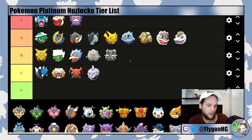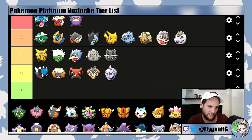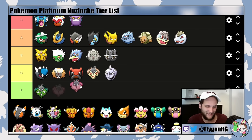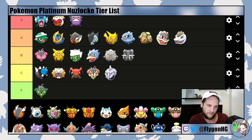For the Burmy evolutions: Wormadam Sand is C-tier — it gets X-Scissor and Earthquake for Maylene, but I would never go for it. Wormadam Plant is F-tier — times four weak to Fire and Flying, no thank you. Wormadam Trash Cloak is actually the best one at B-tier because Bug/Steel is a pretty good defensive typing. It checks Mars' Purugly, Gardenia, Fantina, and kind of Maylene — but then falls off after that. Mothim is not good. It was going to be C-tier just because it's good into Gardenia, but honestly it's going to F-tier since pretty much everything is good into Gardenia. Beautifly is also F-tier — not very good.